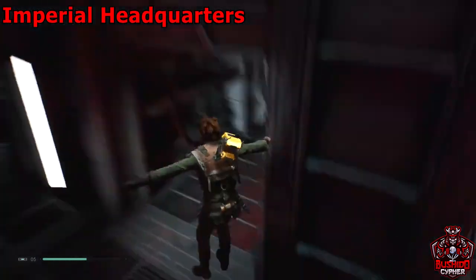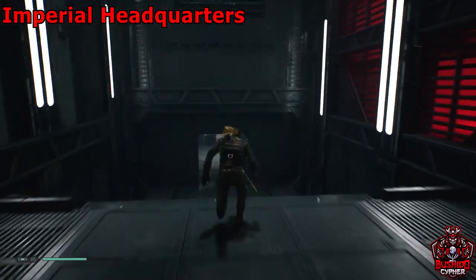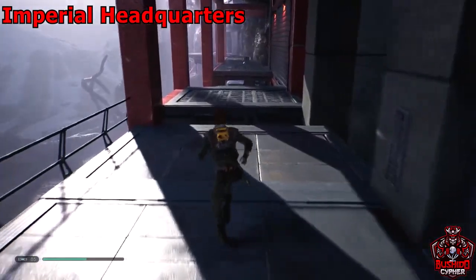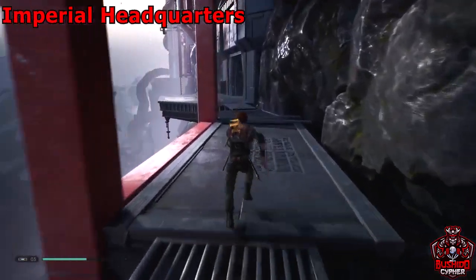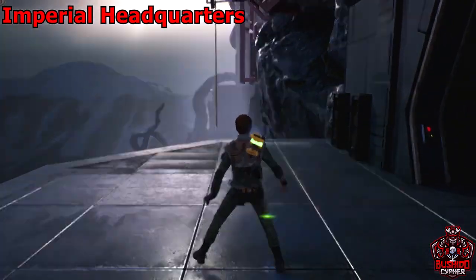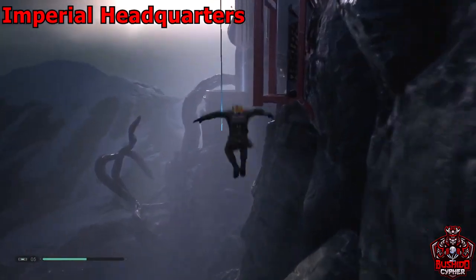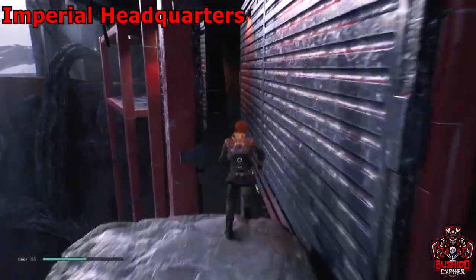After you've grabbed that, drop right down, freeze this fan, run through it, and go out this doorway — keep going straight all the way, then go left where there's a lift but don't take it. You'll be outside the headquarters with wall runs and a stormtrooper in the way — knock him out. You'll see some ropes ahead — go ahead and take these ropes, there'll be more wall runs on the side of the headquarters.